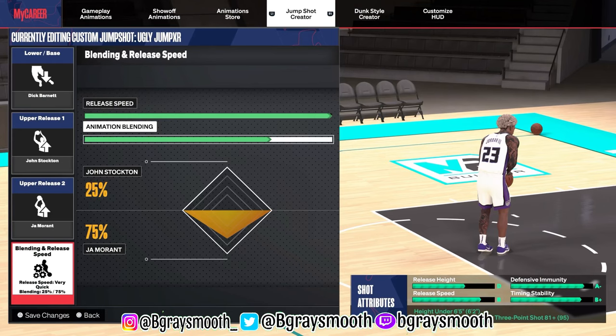So basically this is the jump shot I made. You got the lower base, as you can see right there, the first hand base and the second hand base. Then you got the jump shot speed and the other percentages of the jump shot. Copy that — I guarantee it's going to be ugly, it's going to be nasty. I really do advise you guys to try this out.